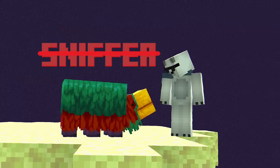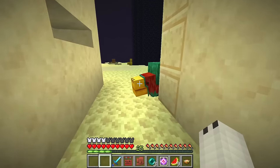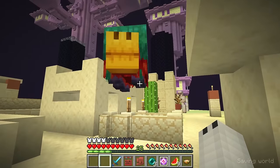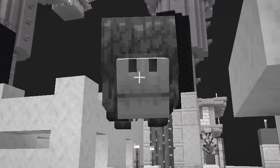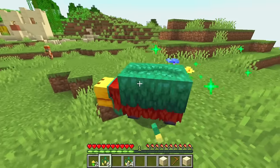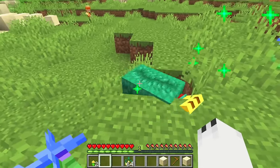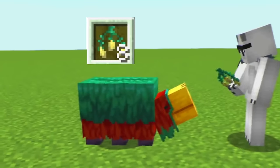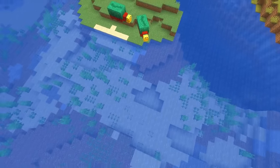A very interesting fact about the baby Sniffer: its name is actually not Sniffer but Snifflet. Yes, this little creature has a unique name as a baby and only becomes a Sniffer as an adult. If you use the torch flower seed you can feed the baby Sniffer and make it grow faster, but I recommend not doing this in survival mode if you don't want to spend a lot of seeds.